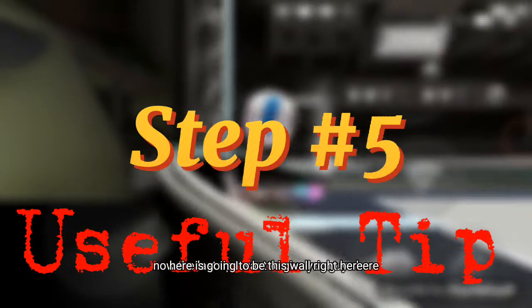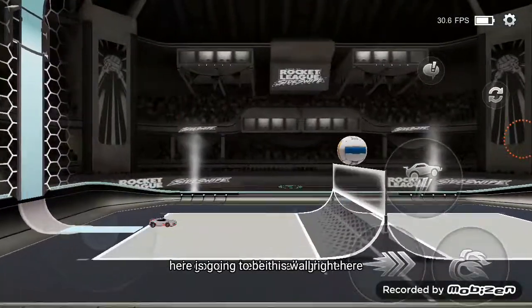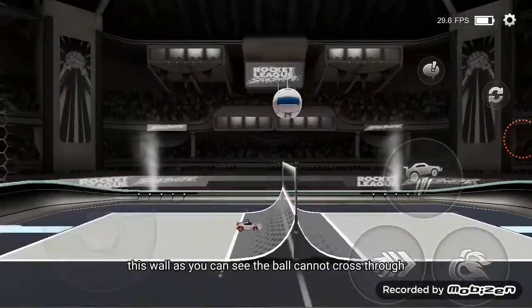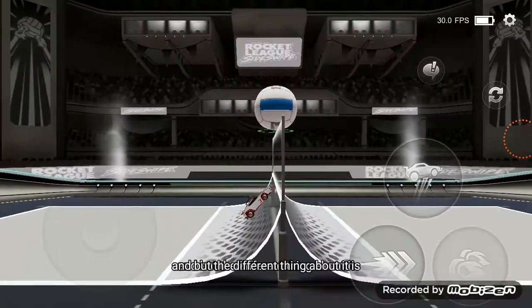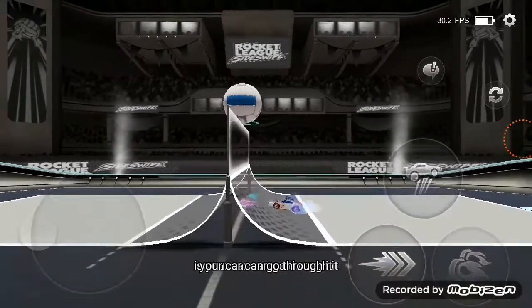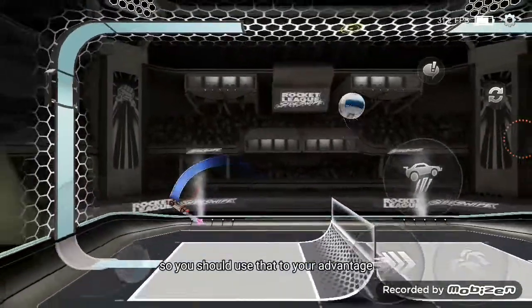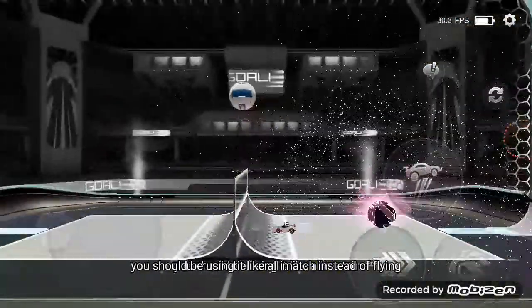The last tip I want to give you guys is going to be this wall right here. This wall, as you can see, the ball cannot cross — it's like a laser wall. But the different thing about it is your car can go through it. So you should use that to your advantage. If your car can go through it, you should be using it all match.